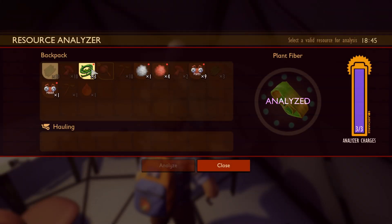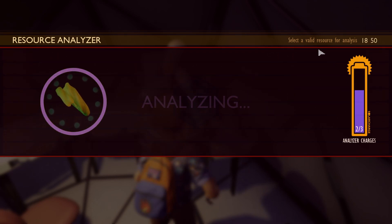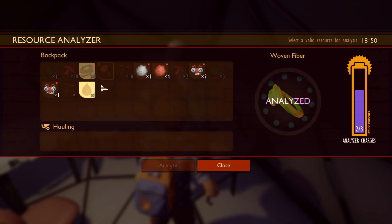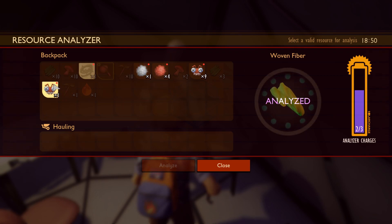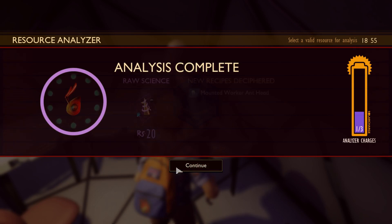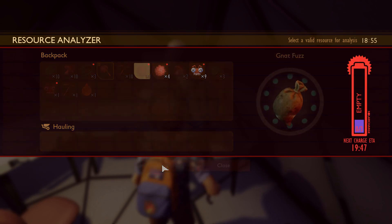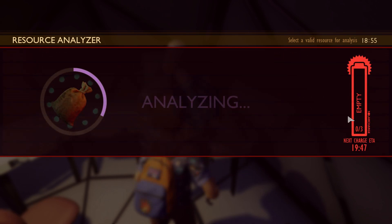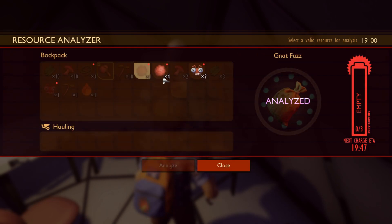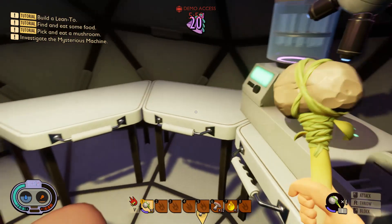Alright, so what we need to do now is analyze things. We're gonna analyze this — I think this is just charge. Select a valid resource to analyze. Shovel. Eye patch. Let's analyze this one — what can we craft with this one? Mounted worker head. Seriously? Analyze — next charge. Alright. That's it, we can't do this anymore. We need to craft.